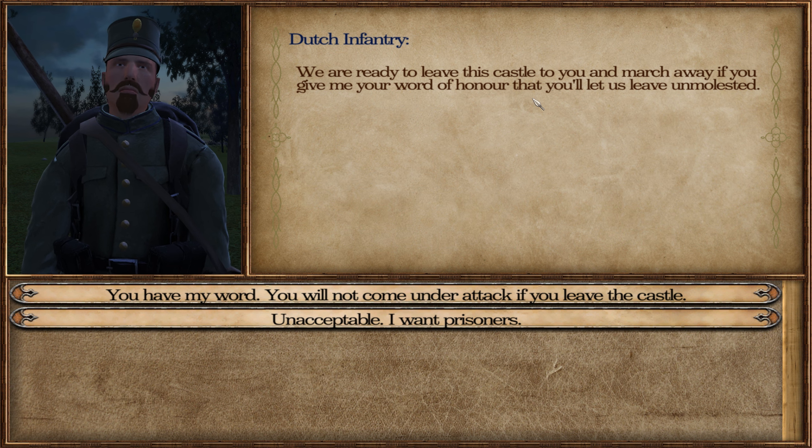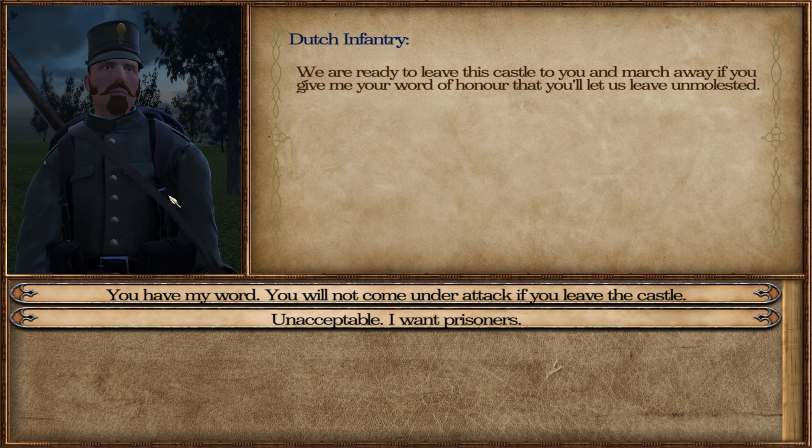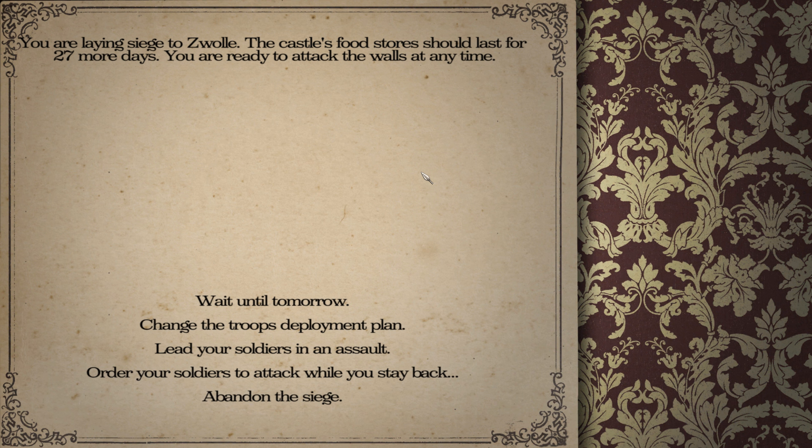My plan is working! Unfortunately for him, my subscribers want to see blood — unacceptable, I want prisoners. That should mean we've whittled them down to the point where I can lead my men in an assault and hopefully it doesn't crash. It might crash, so we're going to have to be very brutal in our attack. With that said, let's lead our troops in the assault!